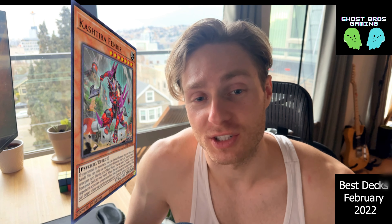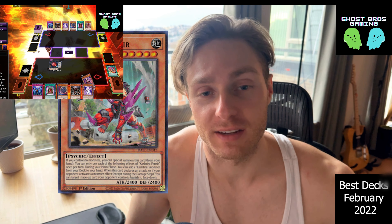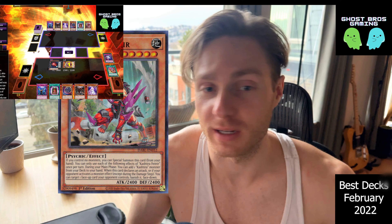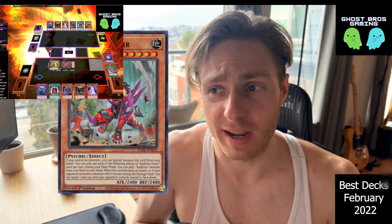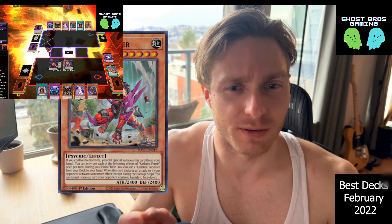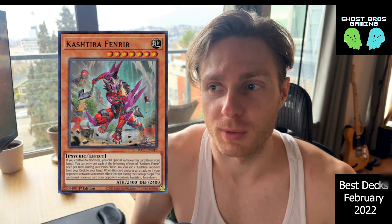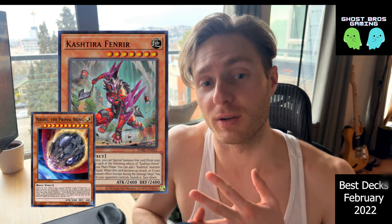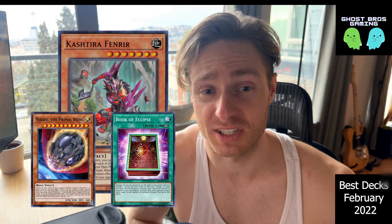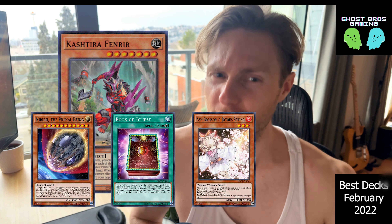I think Kashtira was poised to be a tier one deck if Tearlaments wasn't hit so hard, because people needed to side against Tearlaments. However, with Kashtira now being basically the best deck in the format, as it seems, I think that we're going to be seeing a lot more people maining three Nibiru, three Book of Eclipse and then maybe even Ash, which is a lot of cards for a deck that kind of already has a lot of trouble playing through disruptions.